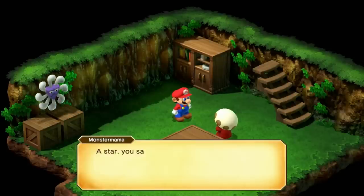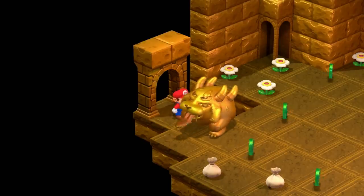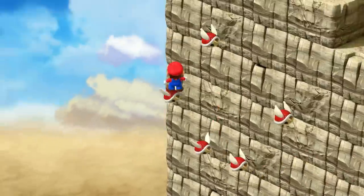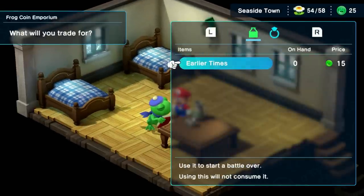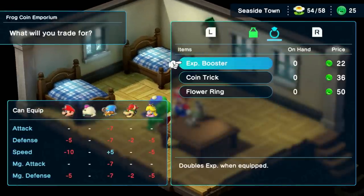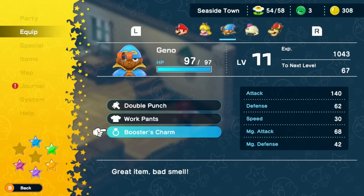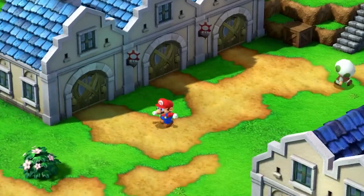We head to Land's End, get scammed by an old lady, play Stomp the Chomp, donate a key to a golden cat dog, and head on to Bean Valley. But on the way, I farm a bunch of frog coins from the Paratroop. This way I can buy the EXP Boost from Seaside Town, which will allow me to give double experience to one of my characters and make them more viable for the final boss fight. The person I choose to equip it with is, of course, Peach — she'll be able to do massive physical damage at the end of the game.